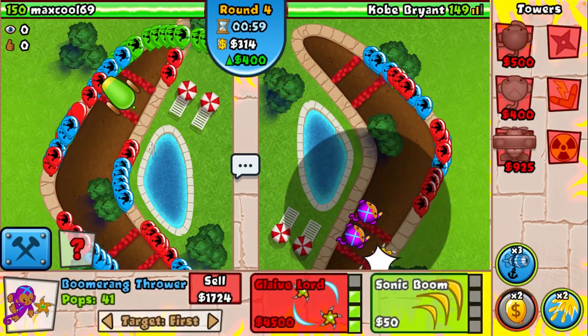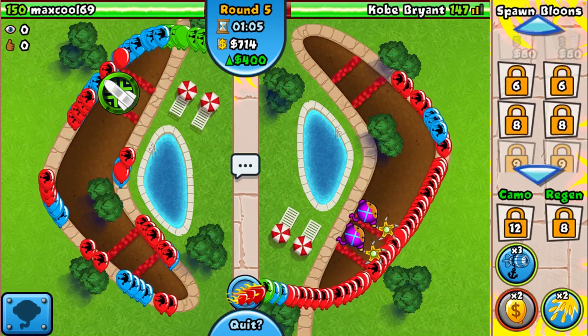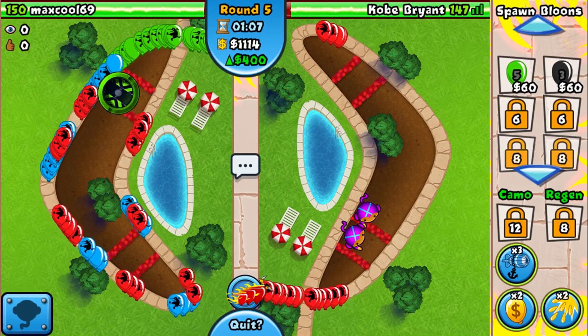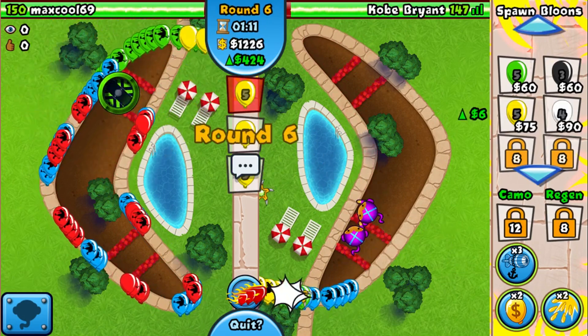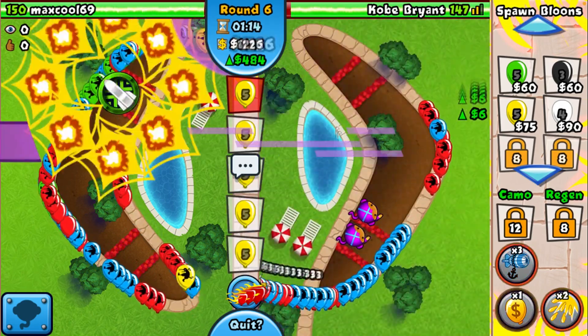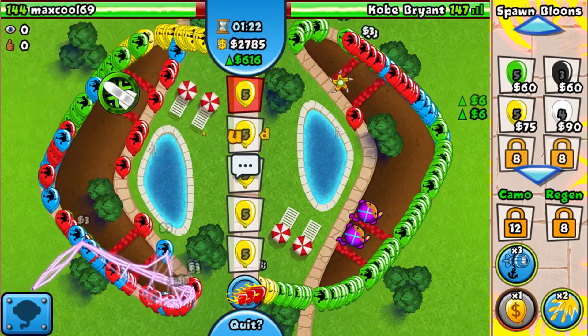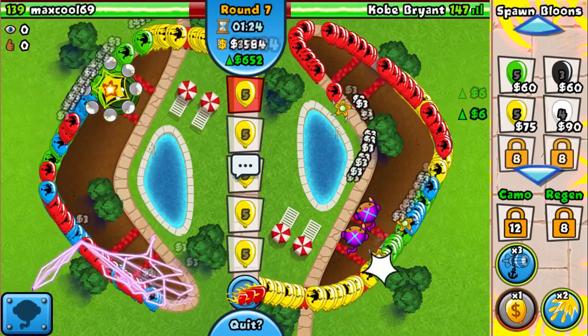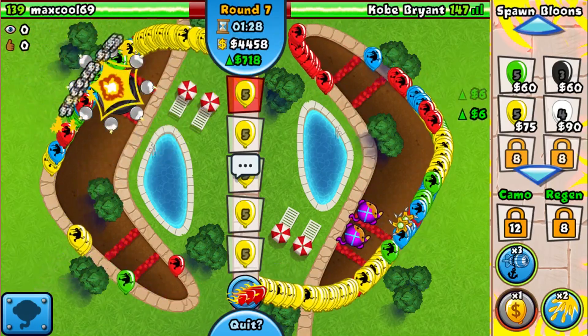Let's go for another Glaive Ricochet. We're just waiting for our power to recharge and then sending some yellows with Rubber to Gold. He's got his Cluster Bombs up. We're sending yellows infinitely and he's doing the exact same thing — it's not looking great on his side. Looks like he's going for the Lightning. We're doing fine with our Glaive Ricochets.